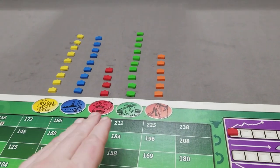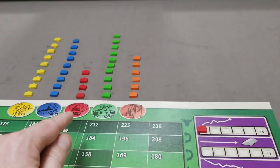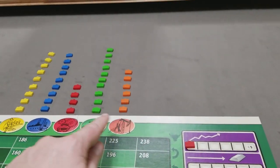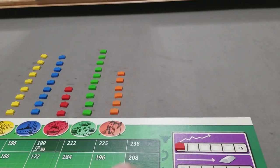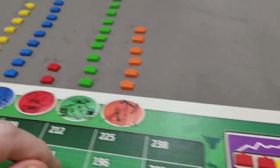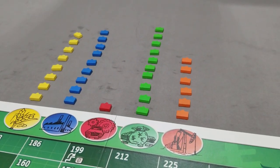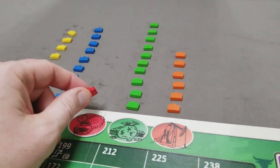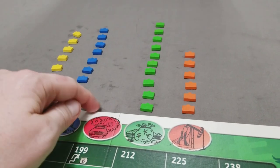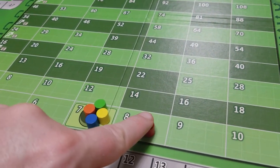The color of the briefcase has to match one of the bought shares. Since this player bought a red share, they'll move a red briefcase to the purchase table. If they bought, say, a red and a green, they can choose which briefcase they move. If there were no more briefcases in the colors they bought, then it's their choice which color to move to the purchase table. Whenever the last briefcase of a color is removed from the market, you always slide that stock marker one space to the right.